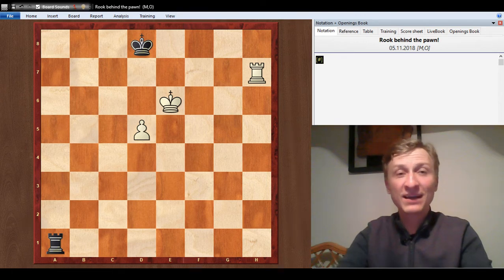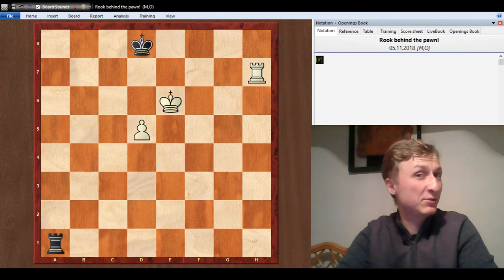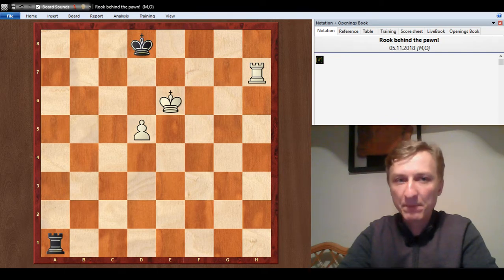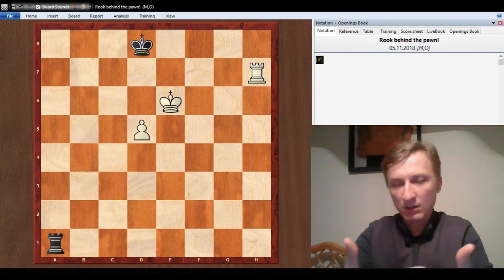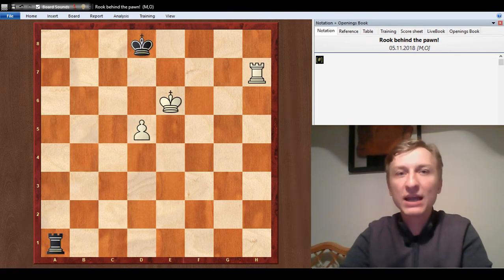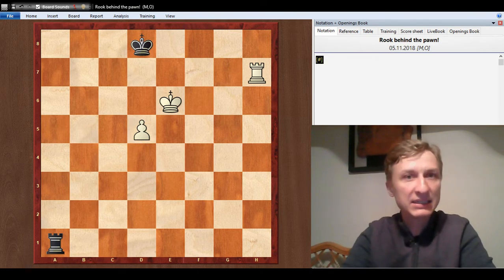Hi everybody! I would like to discuss a boring topic today but I do find it extremely important and useful in a practical game. The topic would be how to hold a draw with one pawn down in a rook endgame, or how to create problems if you have an extra pawn but the position is a drawn one. Statistically speaking, rook endgames are the most likely to happen, so it makes sense to know some ideas from it.